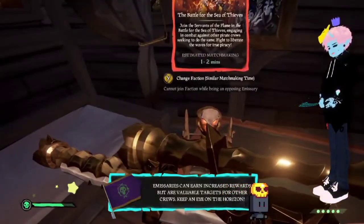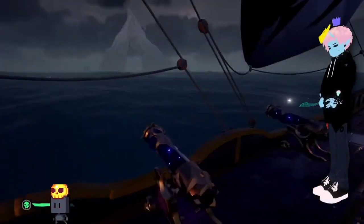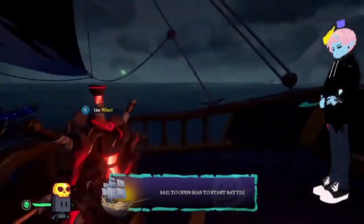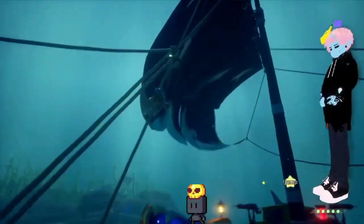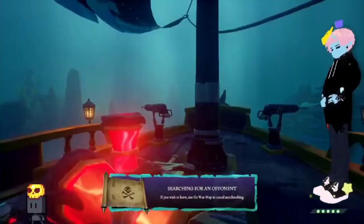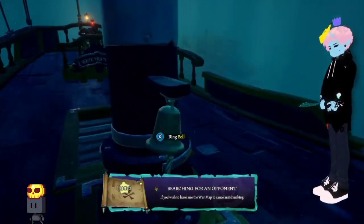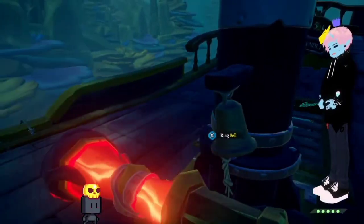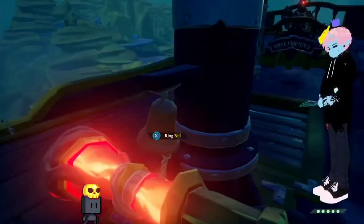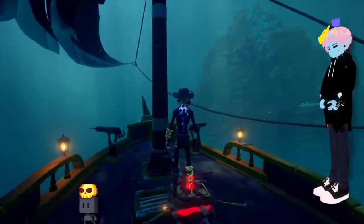So you flip the sail around to see which way the wind's going — a lot of people don't know this, it's a little hidden tidbit. If you ring the bell a bunch — ring the bell a thousand times with a full crew — you'll get the curse automatically. And it's just one of the cheapest things in the game. I wish they would fix that.